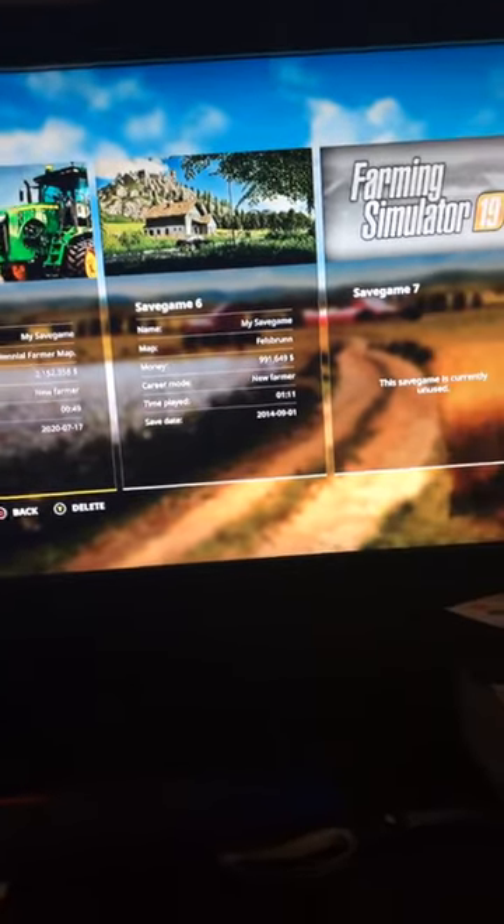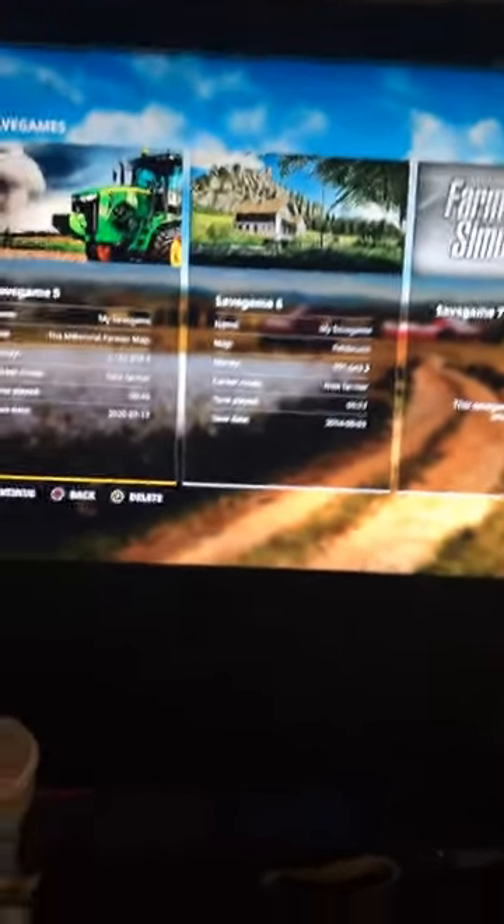There are a few little things that need to be fixed, like some of the garage doors don't open, which they are supposed to open. He's probably fixing them. But like I said, the Millennial Farmer map has been pulled — it's a great map and I think he's fixing it, so that's okay.